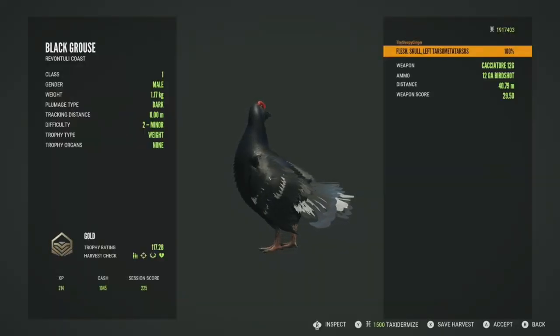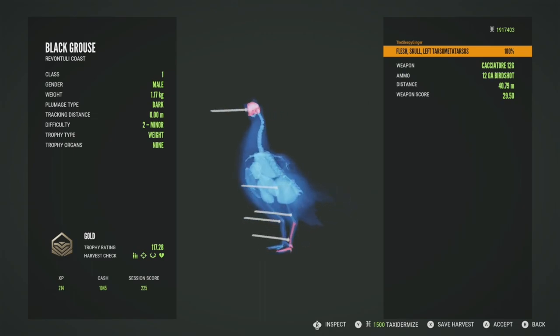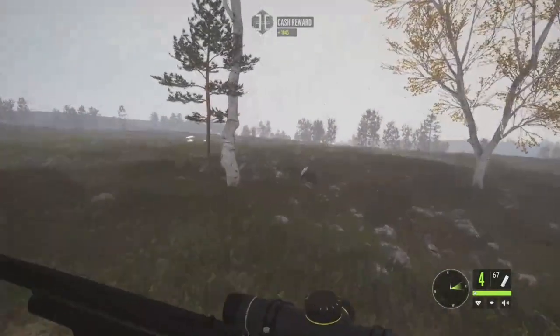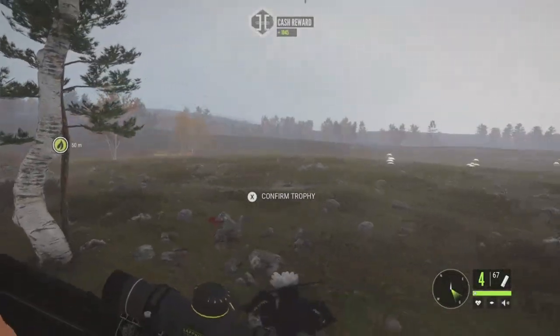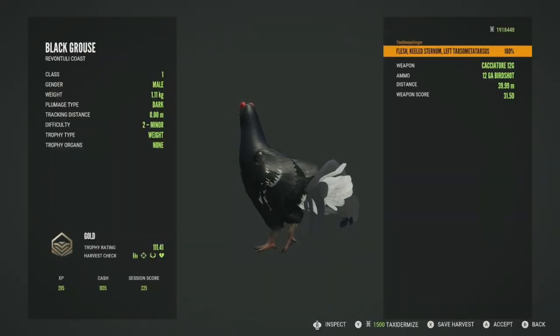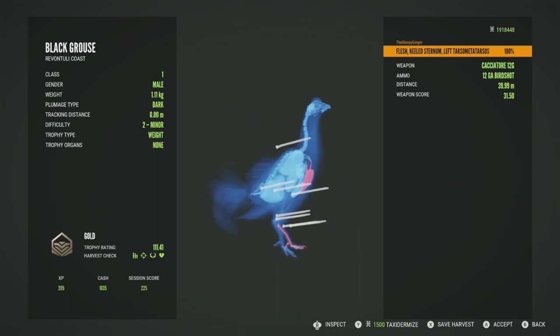Really good shooting there. Normally I don't hit my shots with the 12 gauge but we did just fine. He's going to be just a gold at 117.28 — got him in the skull and the leg. Not a Diamond. Like I said, never seen a Diamond level 2 but I've seen quite a few that had the chance. The second one is also gold at 111.41, not very big, hit him a ton of times in the body.